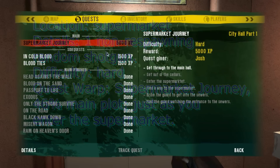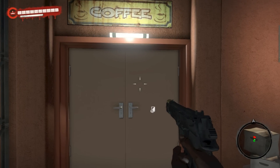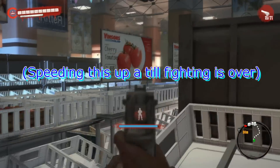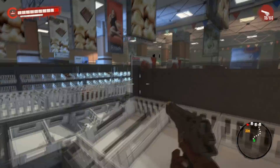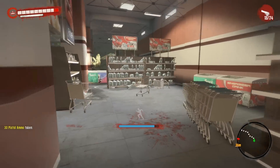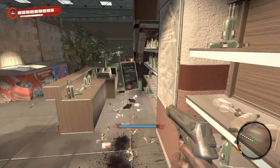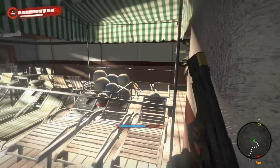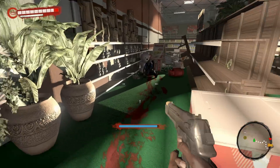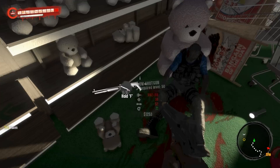When you get to the point in the quest Supermarket Journey — where you reach the entrance to the supermarket at 46% of the main plot progress — there's going to be a shotgun right on the ground here. It only appears once, so you need to get it when it's there, otherwise you'll miss it entirely.